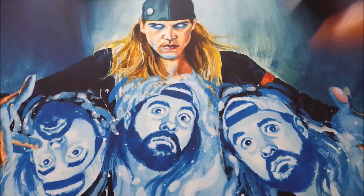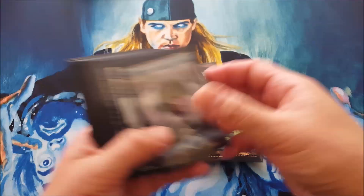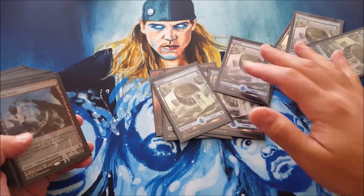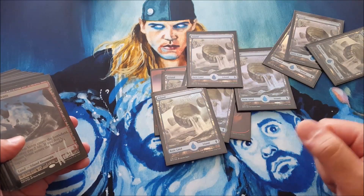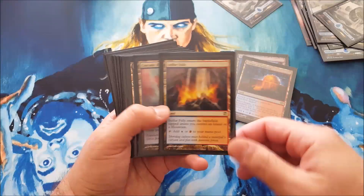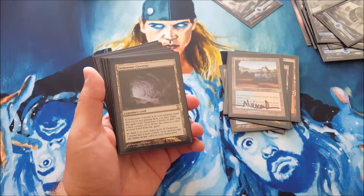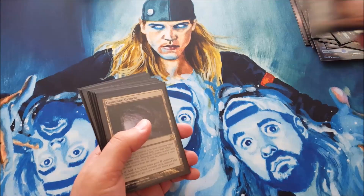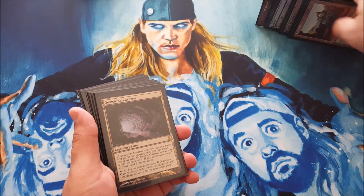Let's start with the lands, because those are boring. Three mountains and eight islands — one of them is not a foil, I hate it. Steam Vents, Temple of Epiphany, Sulphur Falls, Cascade Bluffs, Scalding Tarns, Spire Bluff Canal, and Shivan Reef. I don't have a Volcanic Island yet — I'm not completely made of money, he says as he shows off a signed Steam Vents.